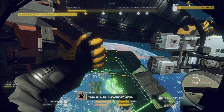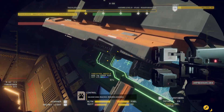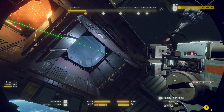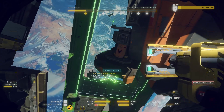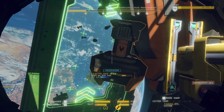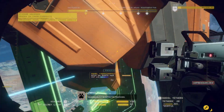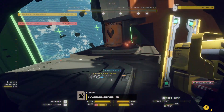Processing valuable deposit. Credits transferred. Salvage loaded. Rewards assigned. Valuable object accepted for processing. Salvage secured. Credits deposited.